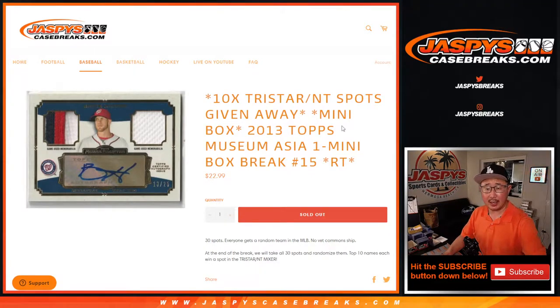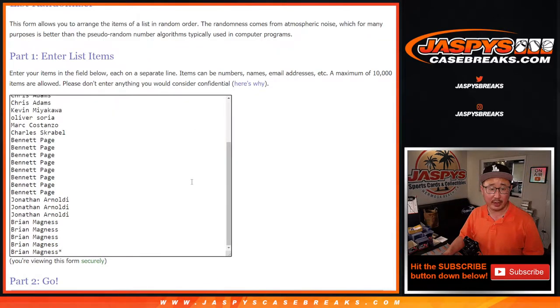Hi everyone, Joe for jazpyscasebreaks.com. Quick little mini box here for you. 2013 Topps Museum Collection Baseball Asia edition mini box break number 15. At the end of the break, we're going to give away 10 of those National Treasures Baseball TriStar Mixer spots. The quick hitter is on jazpyscasebreaks.com right now. We'll give away 10 spots at the end with a different dice roll.